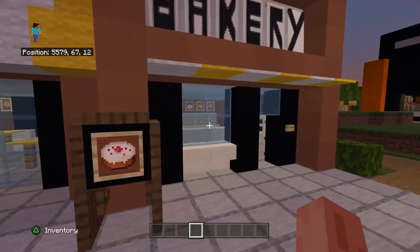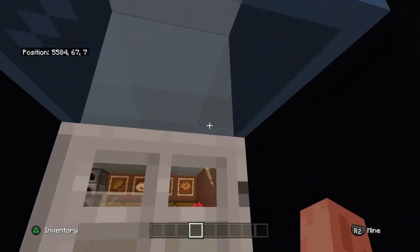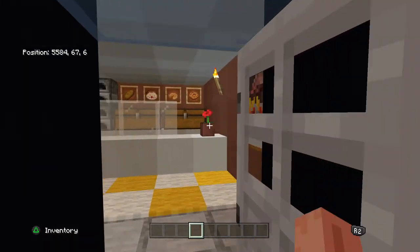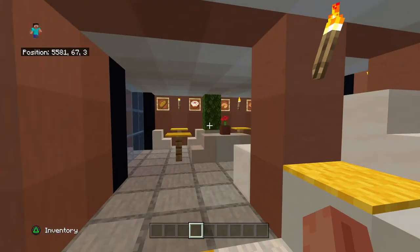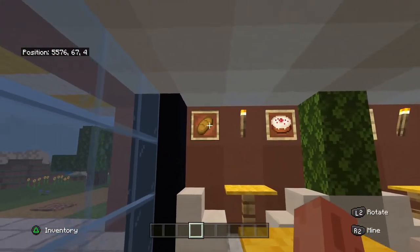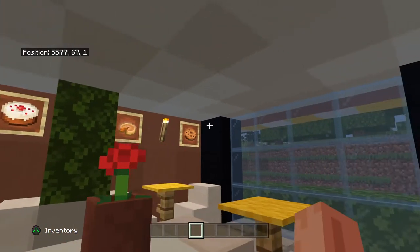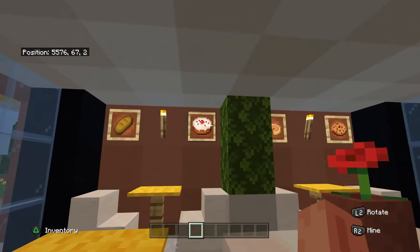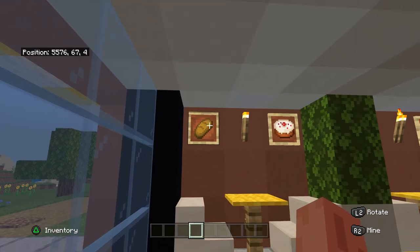I used blue stained glass for the glass on the street lights. I'm going to try and put a villager in here as well. In the bakery I have pie, cookies, cake, and that's meant to represent sausage rolls and bread.